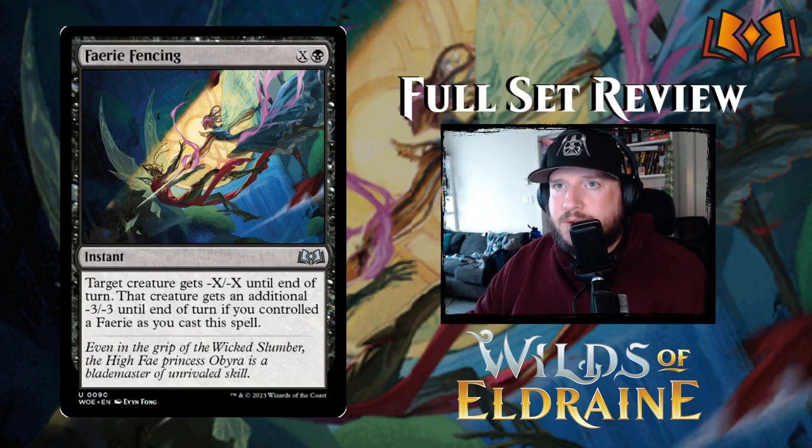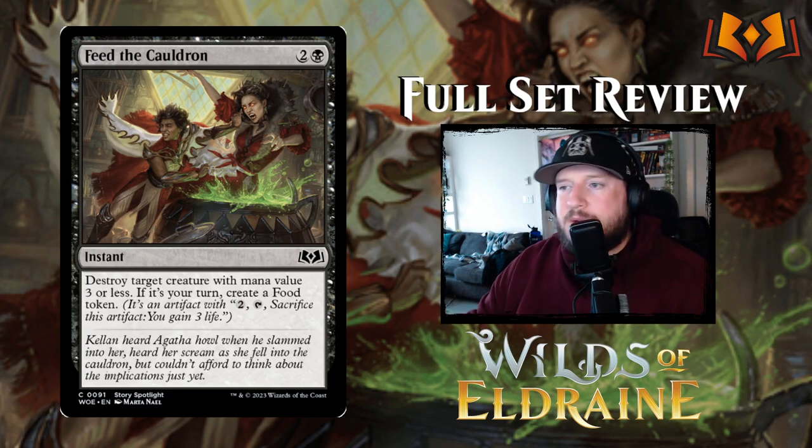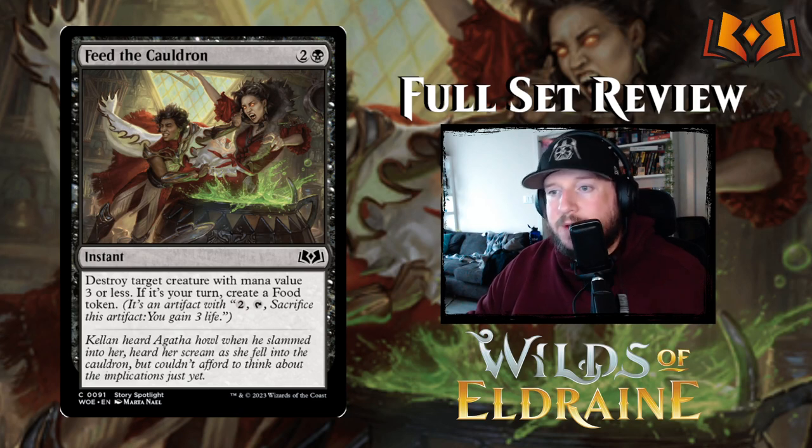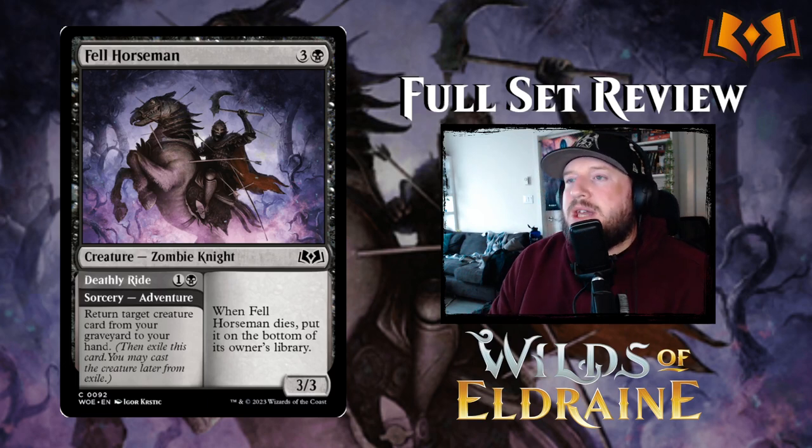Feed the Cauldron costs two and a black for an instant: destroy target creature with mana value three or less; if it's your turn, create a food token. That's a nice added benefit if you use it on your turn, but otherwise it's just a three-mana destroy-something-with-three-or-less — not terrible but not great either.